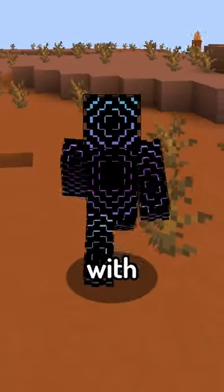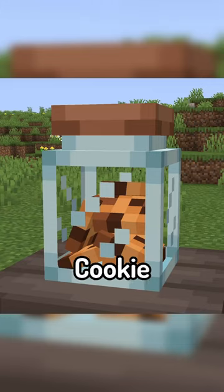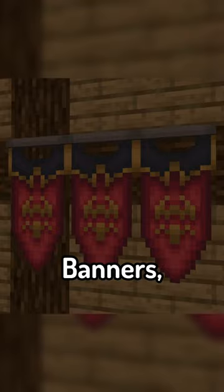Each set also comes with some little miscellaneous decorations too, including things like cookie jars, coin stacks, books, banners, and food.